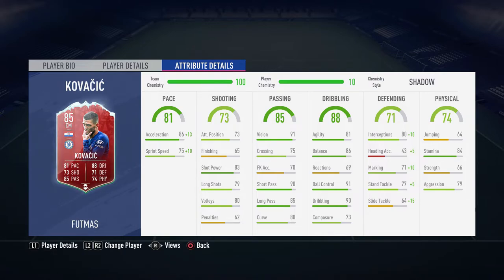Kovacic - I enjoy using him. I used his normal card at the start of FIFA and thought he was really good. His physical is probably the weakest area, but his passing is so good - vision, short pass and long pass, really, really good card. His dribbling is very, very good as well - look at his ball control and dribbling, 91 and 90. He's very, very good on the ball. If you like that quick L1 passing, he's a really good player to use.